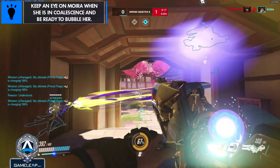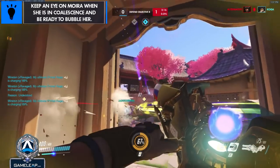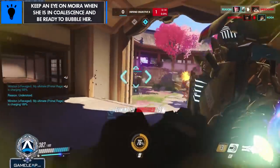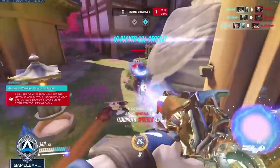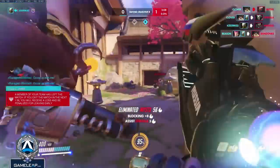Keep in mind that Moira cannot use Fade when she's ulting, so she's actually somewhat more vulnerable during it. Here the enemy Roadhog is trying to take advantage of that, so having that game knowledge I was able to recognize the situation immediately and saved my Moira from the solo ult with a bubble.